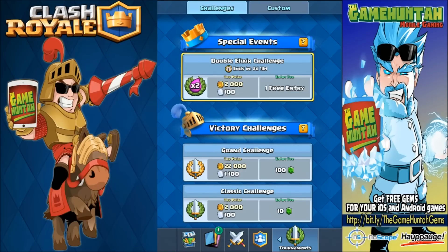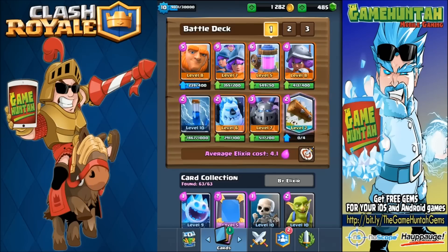Hey, what's going on guys, this is the Game Hunter, another episode of Clash Royale and the double elixir challenge is right here. Let's go into a couple battles. This is the deck we are going to use: the four musketeers — the giant, tree musketeer, elixir collector, musketeer, zap, ice golem, mega minion, and the log.